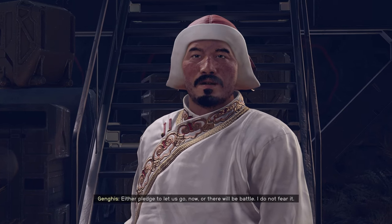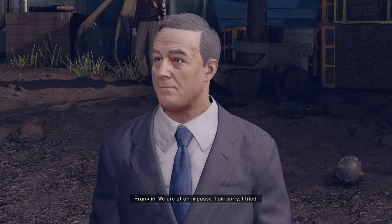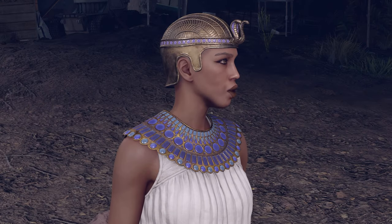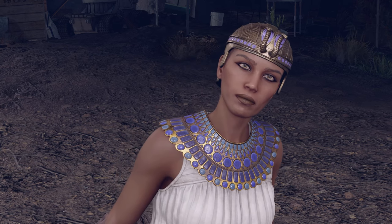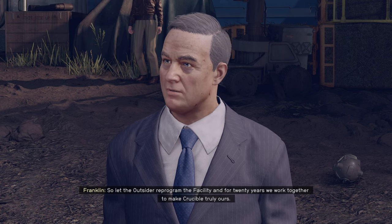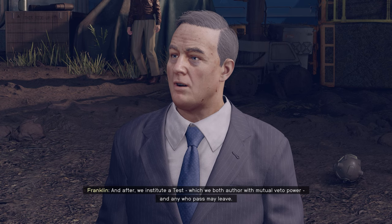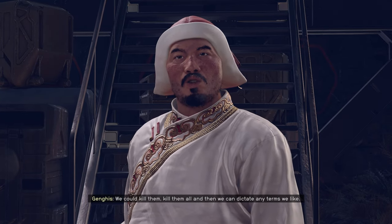You cannot bargain with the point of a sword. Either pledge to let us go now, or there will be battle. I do not fear it. We are at an impasse. The facility and its test and mission are flawed. And if you are allowed to author that test, then you control us all. So the answer is we are all imprisoned here? You leave us no choice but to join the renegades and end your society. We have to stand on our own two feet to earn a chance at freedom. So let the outsider reprogram the facility, and for twenty years we work together to make Crucible truly ours. And after, we institute a test which we both offer with mutual veto power, and any who pass may leave. Do not let the politician cloud your head with pretty words. We could kill them — kill them all — and then we can dictate any terms we like.